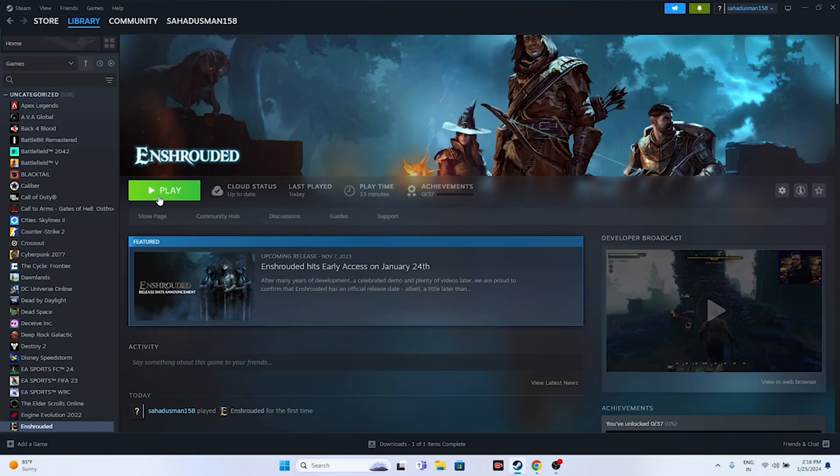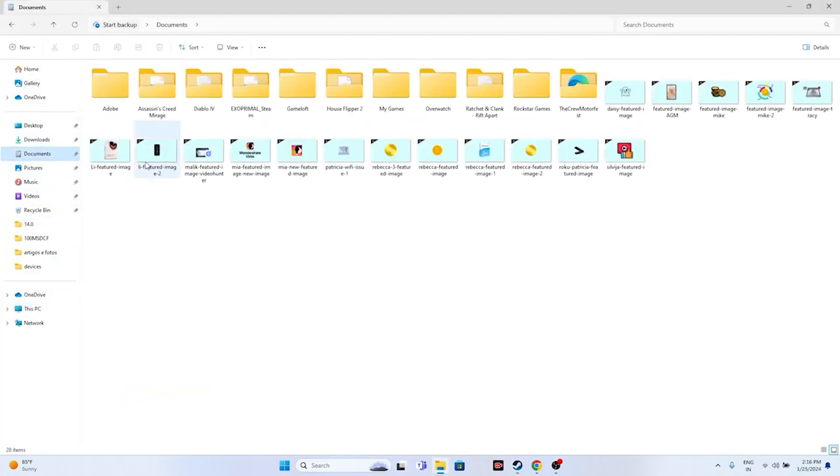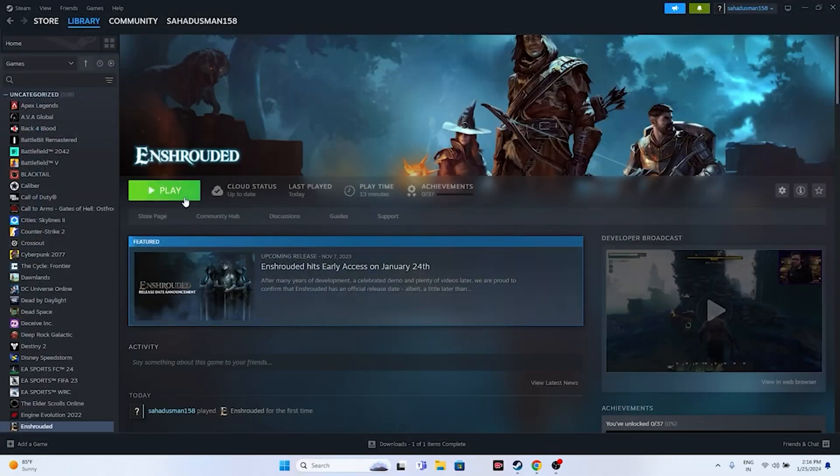Next, we need to delete the saved game files. Go to File Explorer, go to This PC, navigate to Documents. You should find folders here — if you find a folder for the game, you can delete it. Or go into the 'My Games' folder where you should be able to see it. Delete the game save folder, then go back and try launching the game.